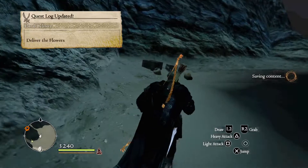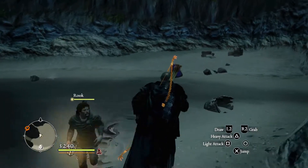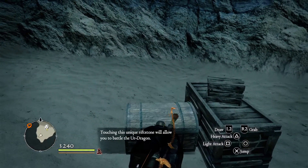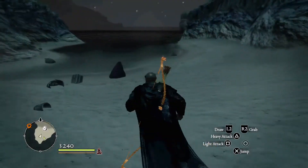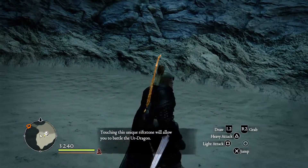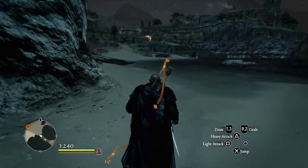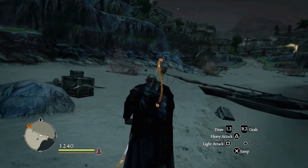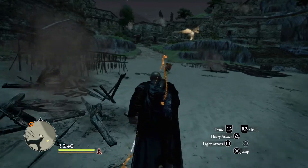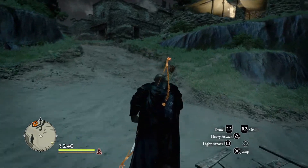Here's the Moonglow right here. Just past it, don't forget, is a little chest with some Harpsford juice. There's another little chest up here — we're not going to touch that, it's going to summon a dragon. Touching this unique riftstone allows us to battle the Ur-Dragon, a particularly nasty online dragon. You can fight it online — with a community, contributing to a shared fight — or offline. It's a great way to get fantastic weapons and armour, but we won't be doing that until we're around level 200.